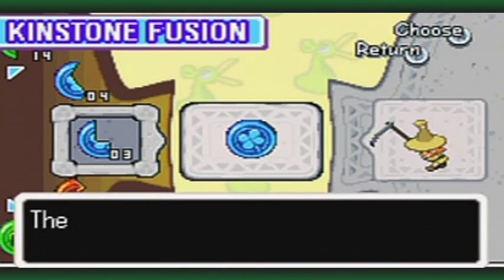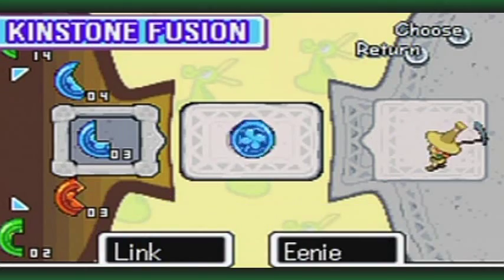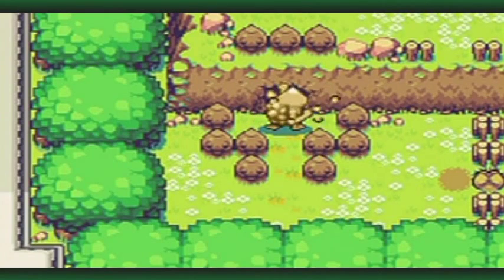So are you Eenie - what's up there bud? He wants to match kinstone pieces. This is Eenie and he wants a blue square cut-out one. I don't know if that's going to be different for you, but just make sure you have all eight basic pieces.